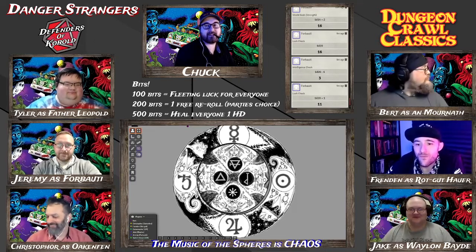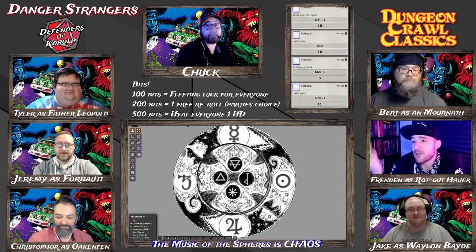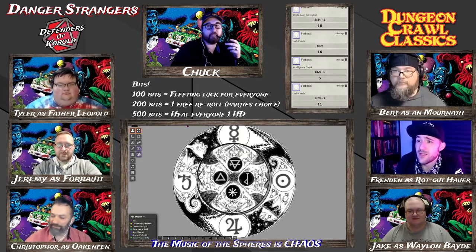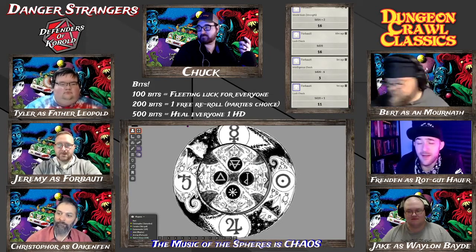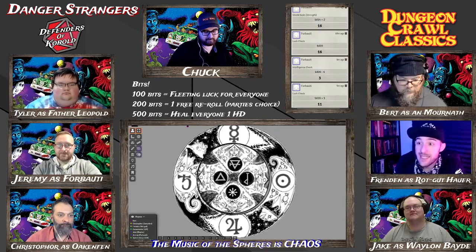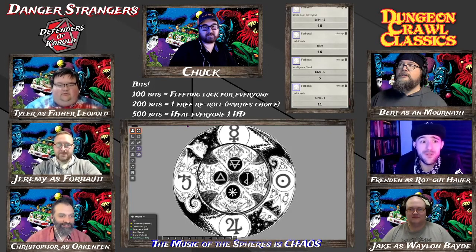I'm Frienden — you can find me on the internet as Frienden, which is my name. I draw art for tabletop RPGs and I'm part of the Defenders of Kobold. On my Twitch channel pretty much daily, you can see me and often my partner Jen doing that stuff. I'll be playing Rockgut Howard, who randomly rolled as an elf. I usually play bashy boys in DCC or straight casters, but I'm really digging the elf — it's a fun mix. His patron is Babug Babills, and I can't wait to do dumb things with a frog patron.